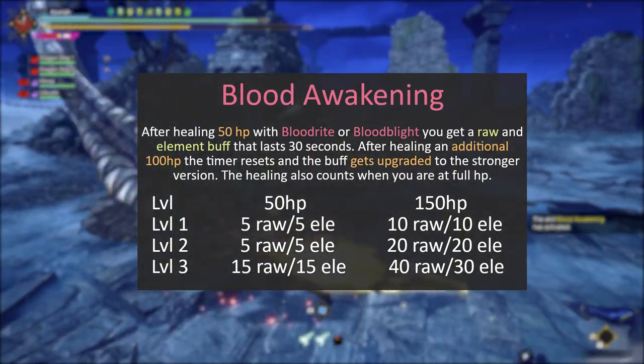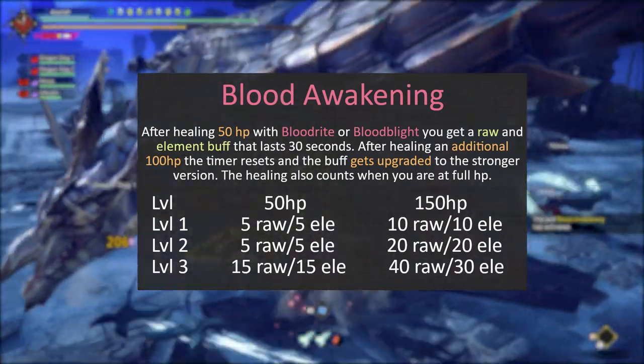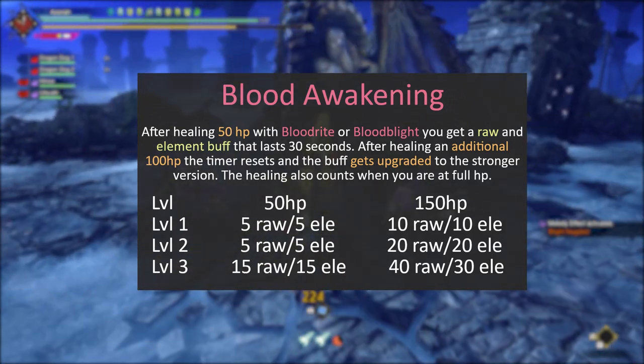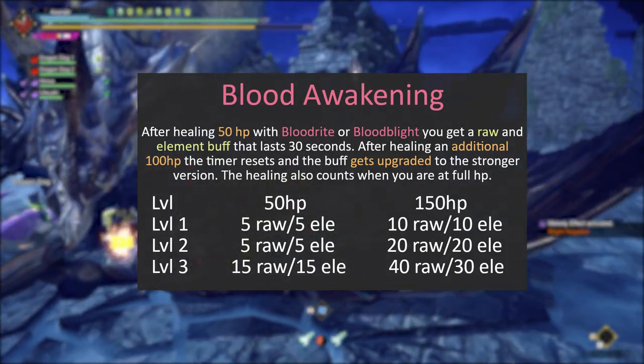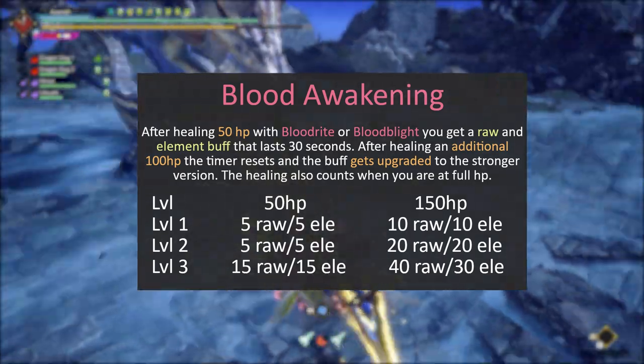After the buff runs out, you can reactivate it by healing another 50 health, then upgrade it once again by healing a total of 100–150 HP. Healing when your health bar is full does count towards the activation of the buff, which is pretty good, because that means you don't need to run health drain or get hit to proc the buff.